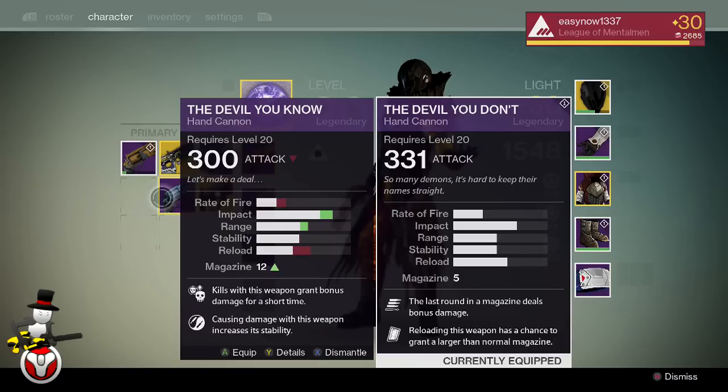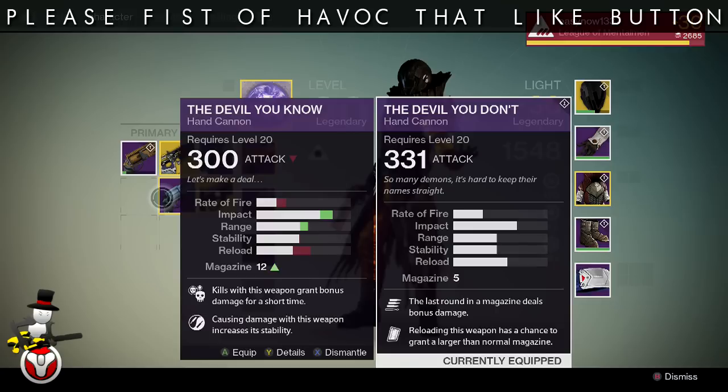The major thing that makes this interesting is the magazine size. The Devil You Know has 12 bullets before you need to reload, and the Devil You Don't has only five. That faster fire rate on the Devil You Don't means you have to reload more often, and the reload improvement isn't viable enough to warrant using it over the Devil You Know.